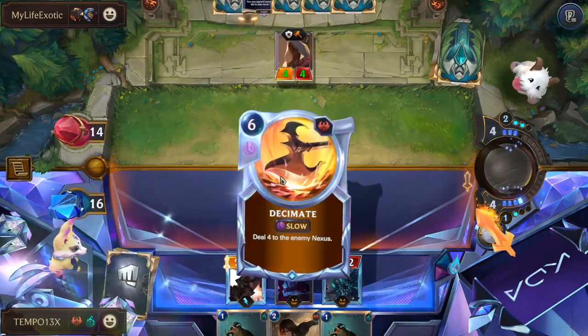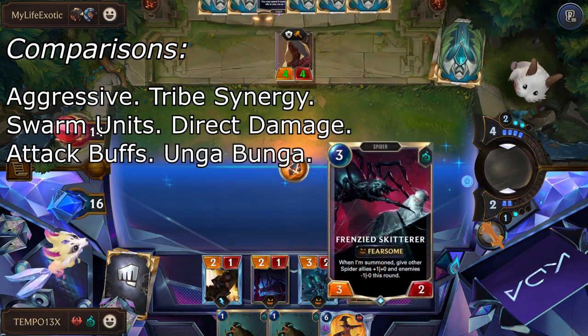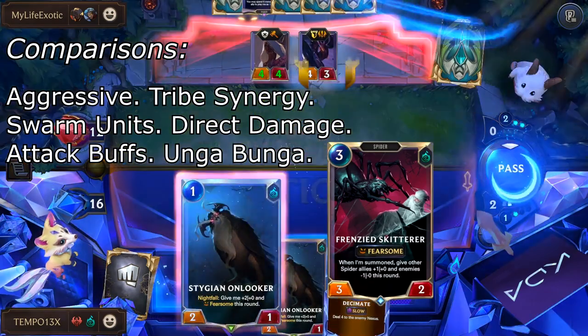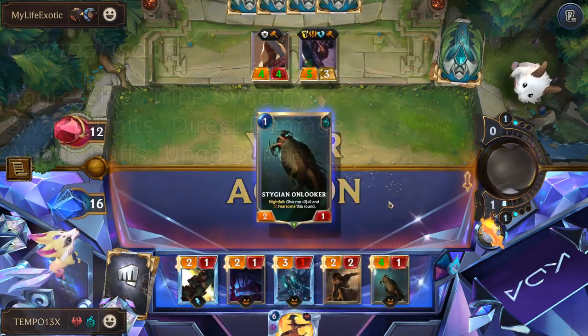Spiders function exactly like Hunter, to the point where you'd probably feel no difference playing them back to back. Beast Tag is translated to Spider Tag, and of course we have synergy and board buffing effects with Elise, and namely Frenzied Skitter. When the opponent gets low on HP, we even have direct damage spells to close out the game in very similar fashion.